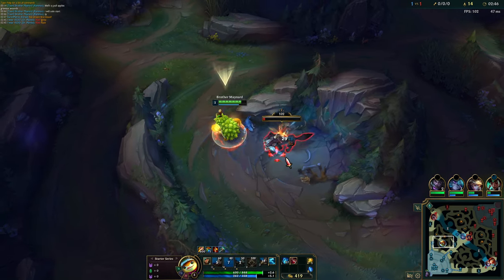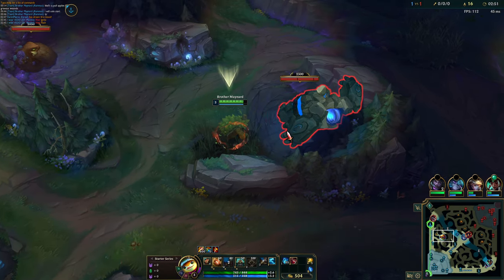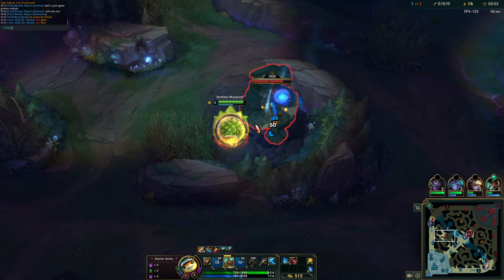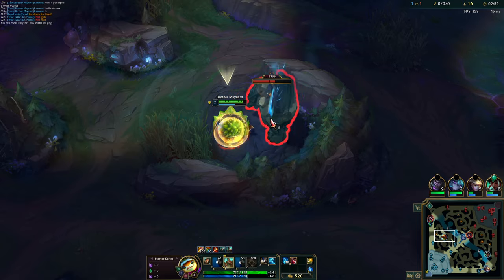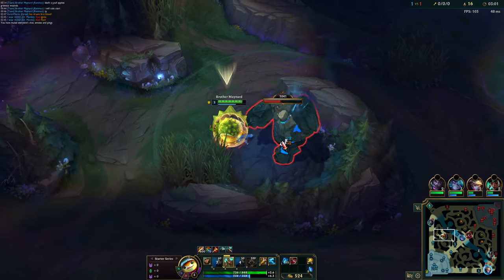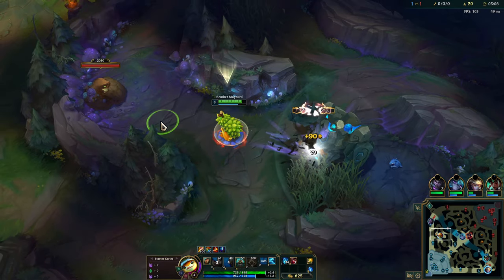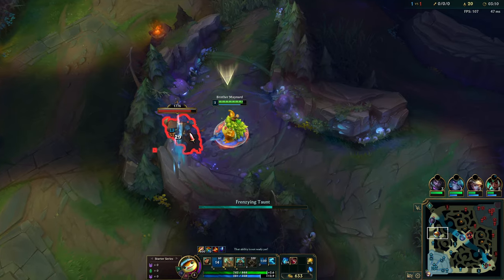Our bot lane getting kills early is great. Our top lane getting killed early is expected — Kled into Mundo. He has Ignite, he has Grievous Wounds. This Mundo's gonna ping that this character doesn't have Flash. That's a Slash Mute All — all he did was give you the summoners, and that's enough for me.